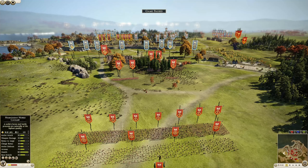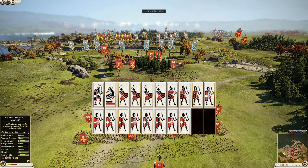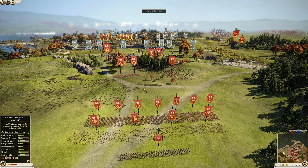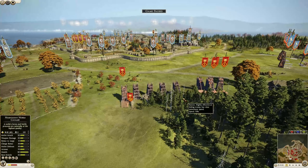Looking at the attackers, first we have Arvaki being commanded by Alex's Rubin 18. He has nine units of scutari, three Iberian swordsmen, a general who is a noble fighter, four units of Balearic slingers, and a giant ballista.